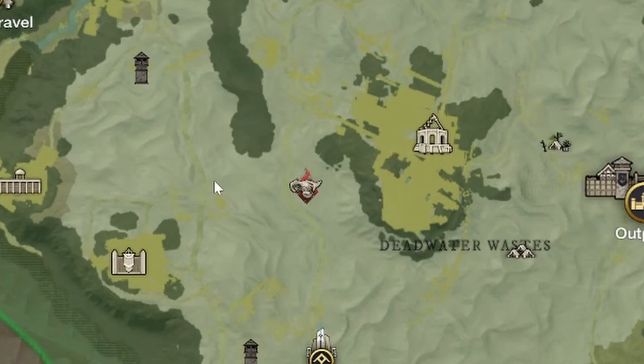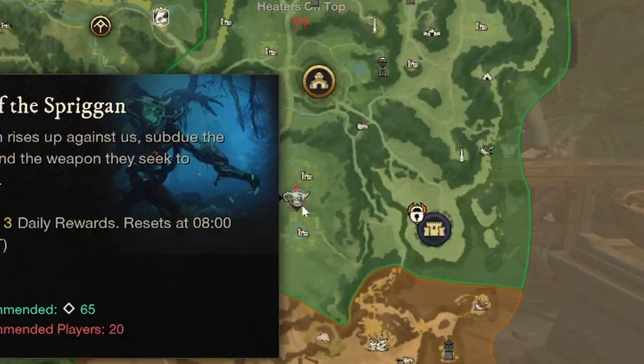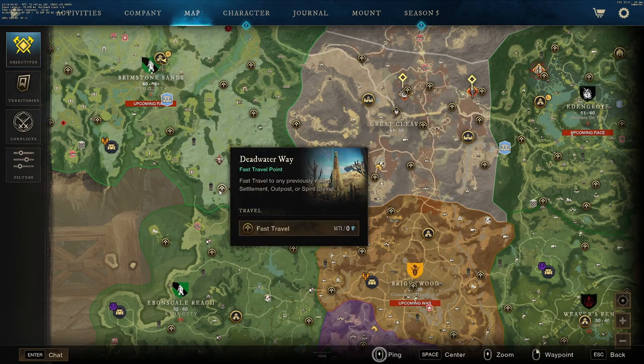If nobody's at the event, it'll look stagnant like this, or if people are at the event, it'll have a circle going around it like this. This event requires other people to be able to complete it.